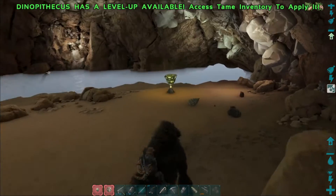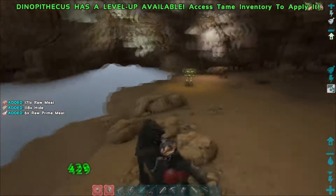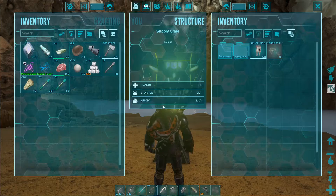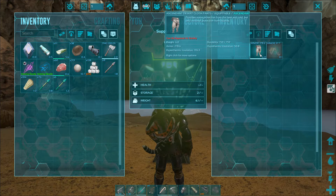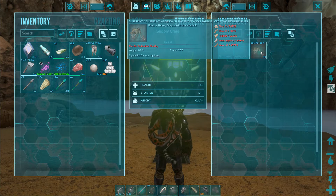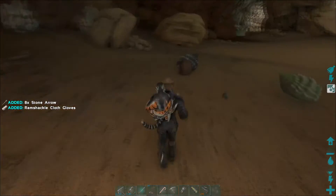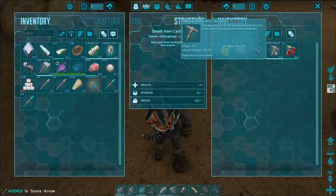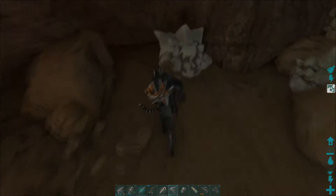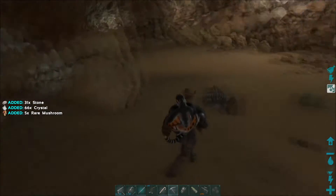Now what are those white balls there? Is that everything? No — it's dead. Let's see: cloth pants, and a thorny dragon saddle blueprint. Now what are these things? Crystal, stone, stone, and rare mushrooms — okay, I don't really need any of that.